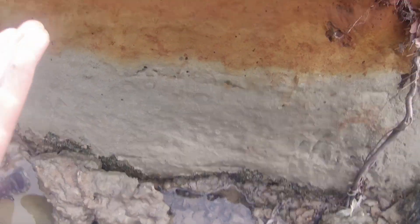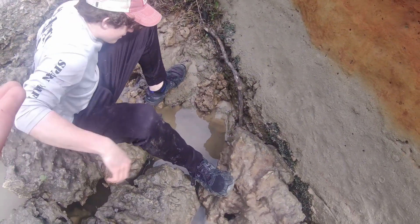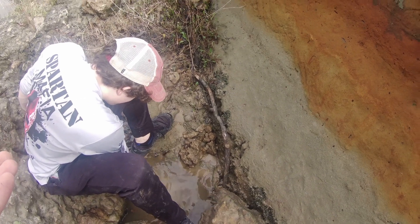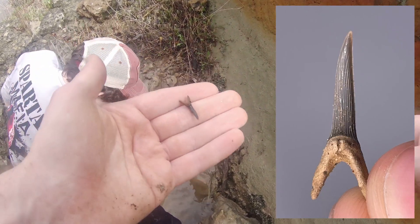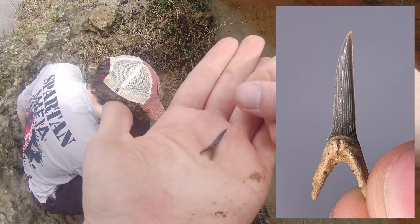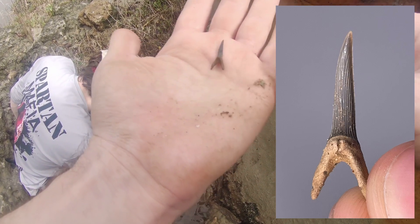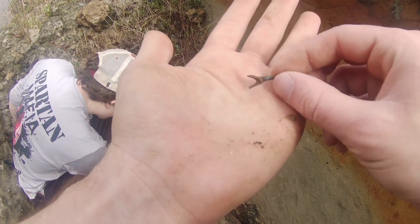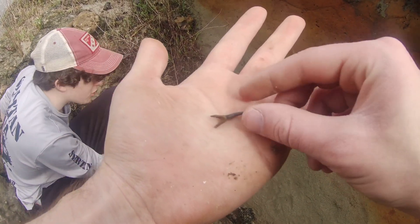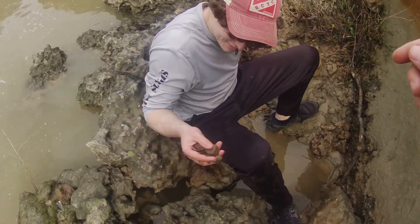We're really just digging in this muddy murky pit, grabbing big rocks and pulling them out to see what we can find. Sure enough — not massive, but a decent sized goblin anterior tooth. It was somewhere on the front of the mouth, top or bottom jaw. Very nice one. Cretaceous glass — you cannot lose.